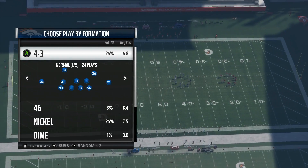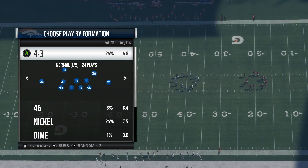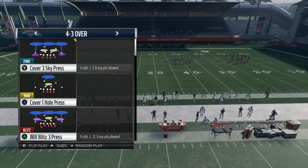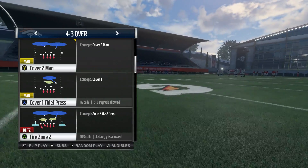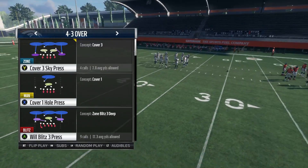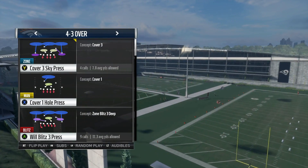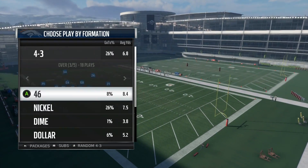With any type of man defense, you always want to call a Cover One. You don't want to do two-man under — you always want to call some type of Cover One, and you want to make sure the word 'press' is in the title. For example, Cover One Hole Press — that's good. Cover One Thief Press — that's good. Personally, I like calling Cover Ones where one of the safeties is in a yellow zone because they typically have higher zone coverage. Cover One Thief Press has the free safety in the yellow zone, so that's the one I would look to do.